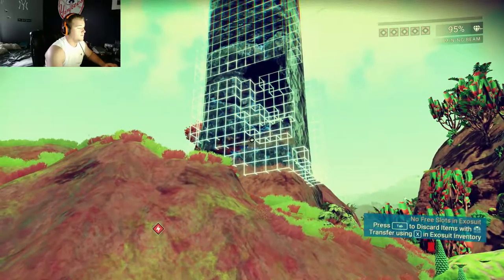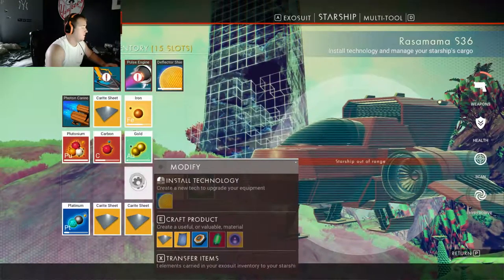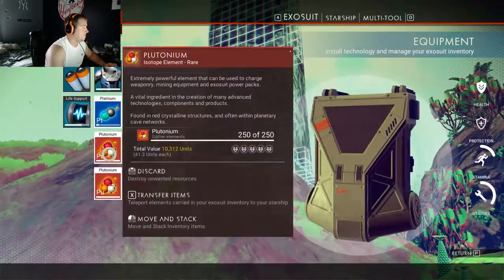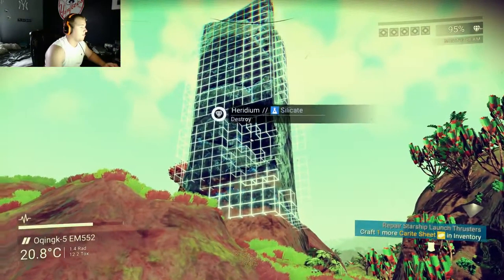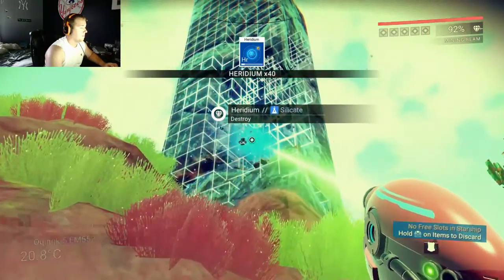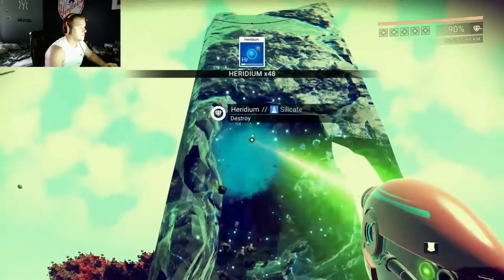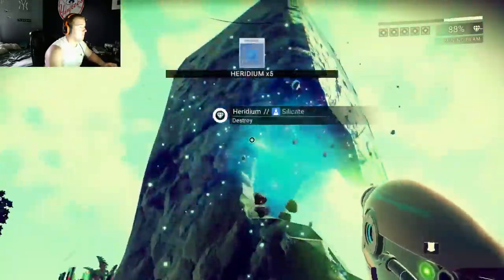Right here is one of the heridium blocks, I guess you want to call it, where you can get a ton of it. This ends up being one of the most important parts for your ship — it makes the thruster go. I don't know if it's the same for everyone, but I assume all these resources are the same. So basically carbon, iron, and heridium are what get you off the planet — those three things. After you find those three things and create your carite sheets, you make your stuff and you should be good to go.